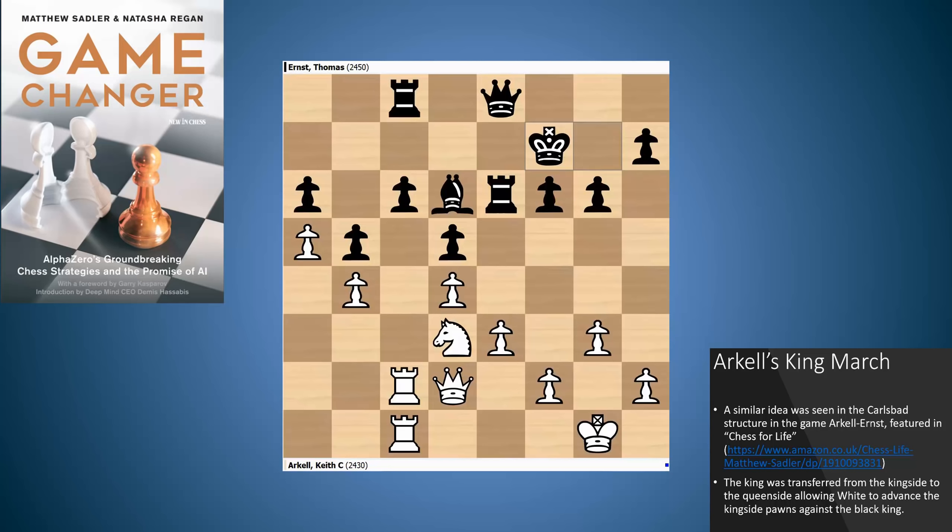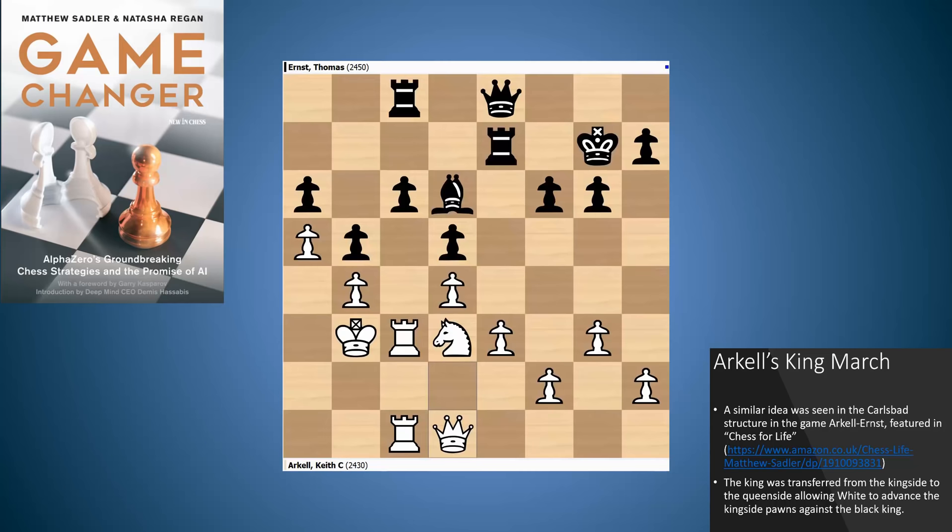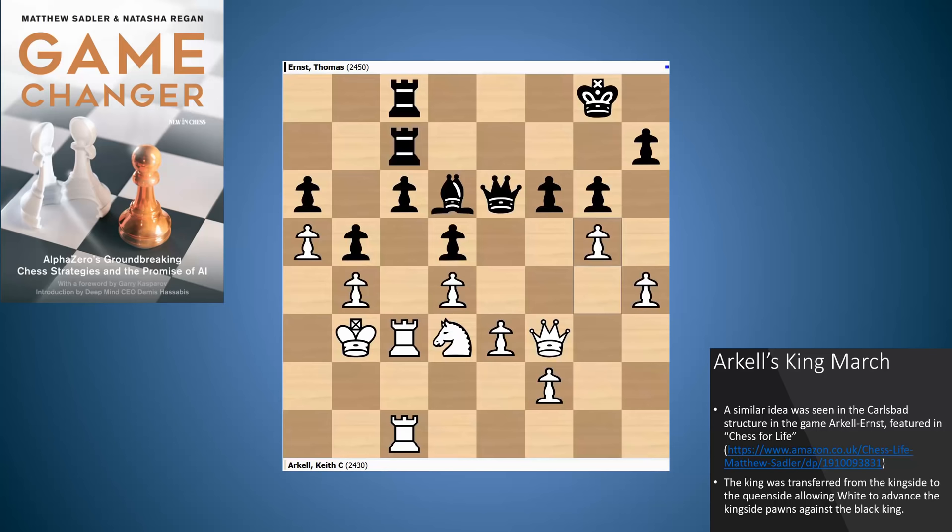Keith wants to advance the kingside pawns and create some entry channels on the kingside, but his king's in the way. So what does he do? He brings the king into play on the queenside, makes a little path for it, and the king goes to B3. The king here also has a very useful purpose — it's protecting the pawn on B4, which also frees a white piece for action elsewhere. Black can only wait. Now Keith starts taking action on the kingside. I like this move H3 — he could have played H4 immediately, but he played H3. Queen D1, there's no rush — G4. Queen F3 again, and now H4. Keith chooses to play the pawn to G5, and the nice point is that once the F6 pawn goes, White's knight on D3 now has access to the E5 square — a very typical thing that Keith always does in these structures.